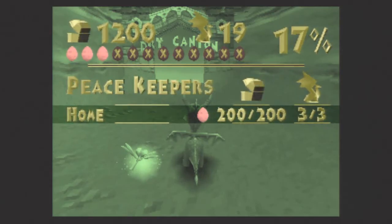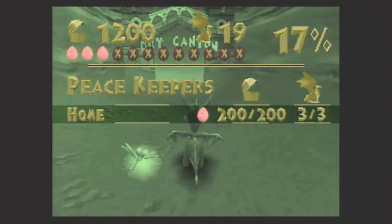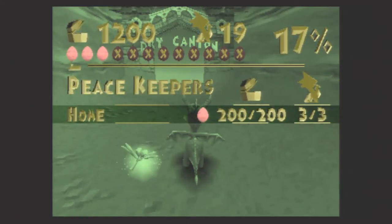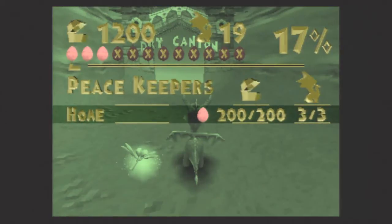Hello everybody, this is Ultimate Lifeform RB and welcome back to the Spyro the Dragon Playthrough. In our last episode, we finally left Artisans behind and made our first trip to Peacekeepers, the second world of the game, and we completed the home world for 200 treasure, 3 dragons, and 1 dragon egg.